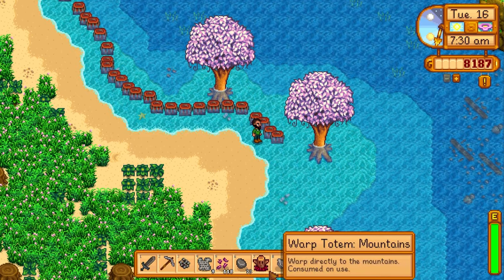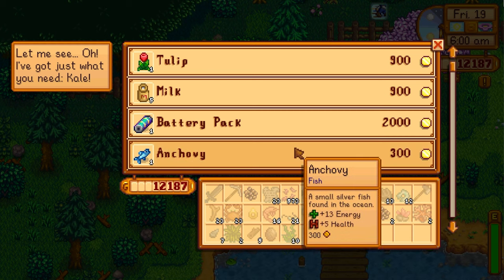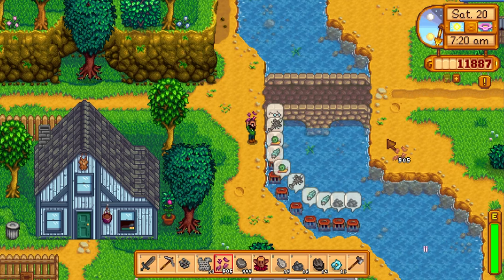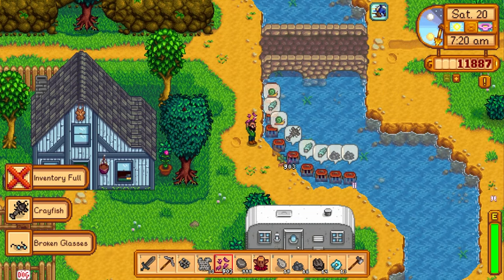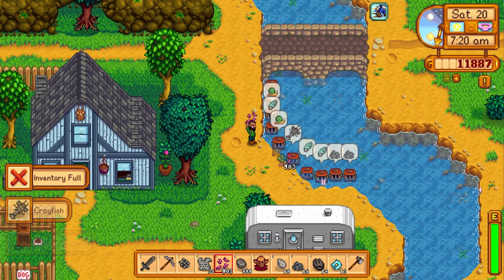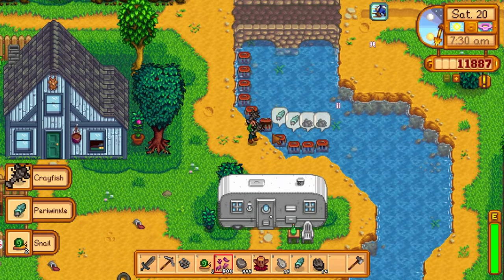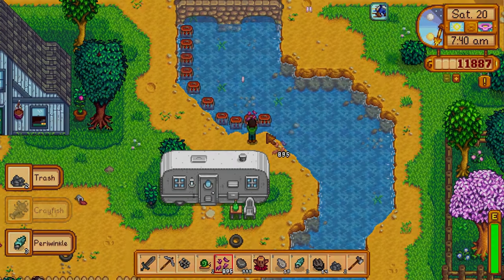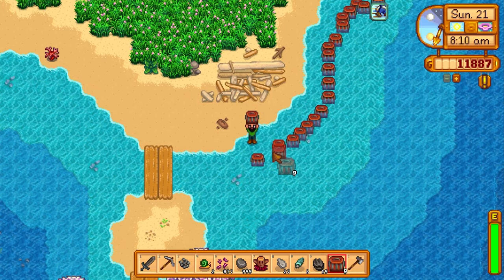We're also getting puffer fish and making a lot more crab pots. By the end of this video you're going to see literally hundreds of crab pots around the beach farm. One of the great things about the beach farm is that you have the space to put down tons of crab pots without going outside your farm — you don't have to waste time going down to the beach or the lake; you can just fish at your farm all day.